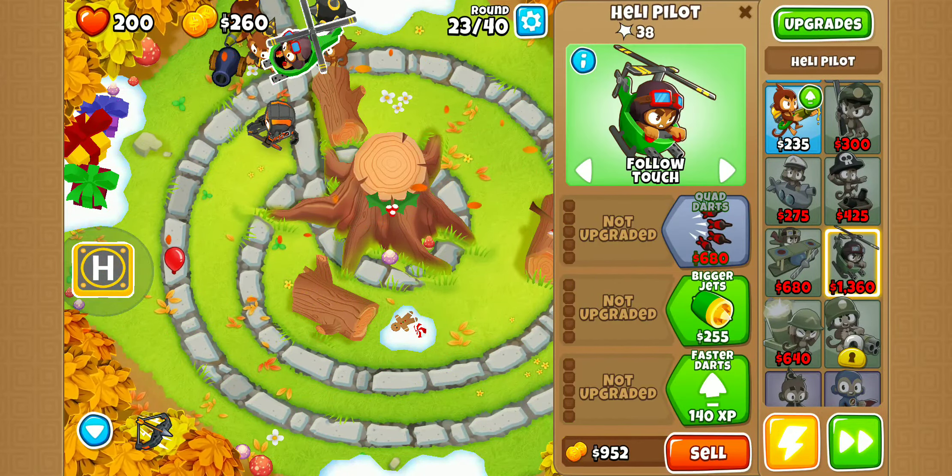Now we get razor rotors, so that's really helpful. I believe that can even pop leads. We might want to go for just another one. Should we go for another one, or do we think we have the popping power to defeat a MOAB? Let's be honest — do we have the popping power to defeat a MOAB? We probably do honestly. Let's just throw a ninja out here.